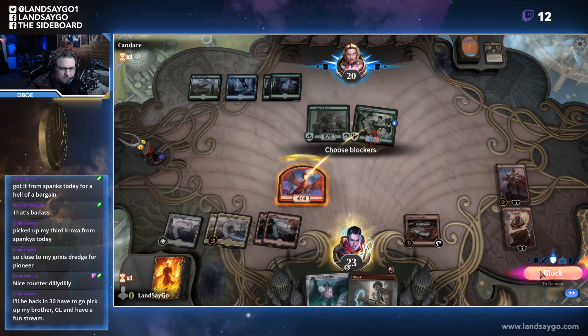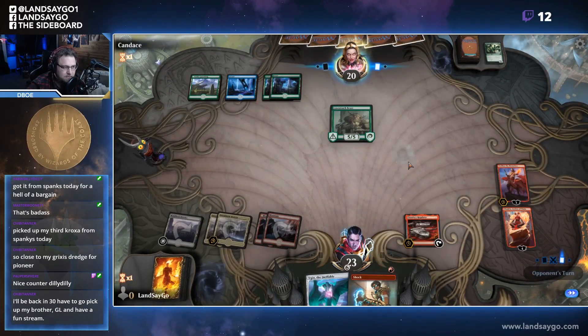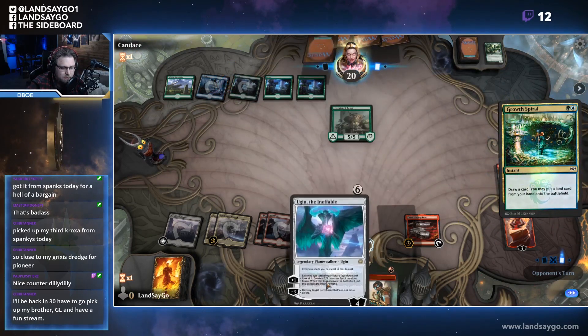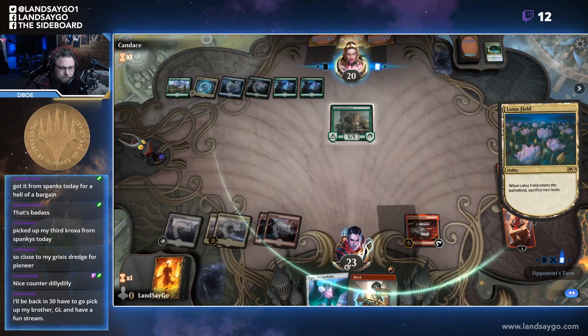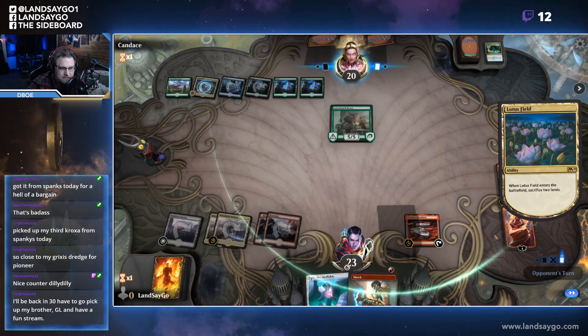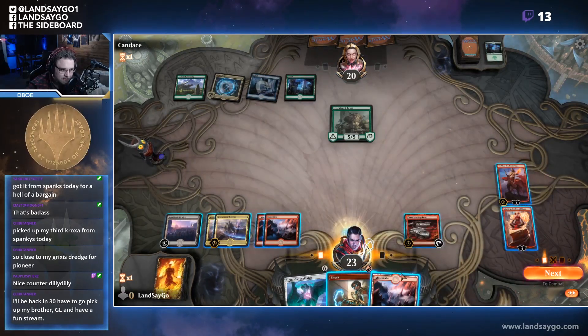Yeah, we'll make that trade — we will absolutely make that trade. If we don't draw a land here to get down Ugin, we can use Chandra's Regulator to copy it and then neg down on Sarkhan again. Okay, we did draw a land.